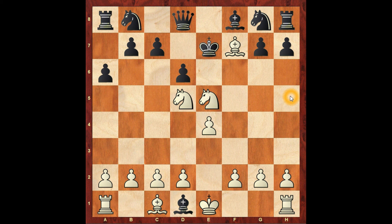The game starts with E4, E5, F3, D6, C4, A6, Knight C3, Bishop G4, Knight E3, E5, C4.